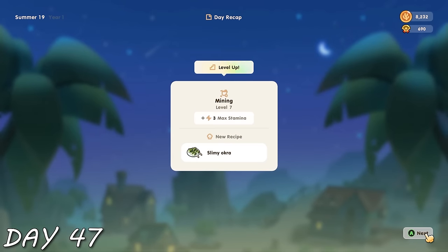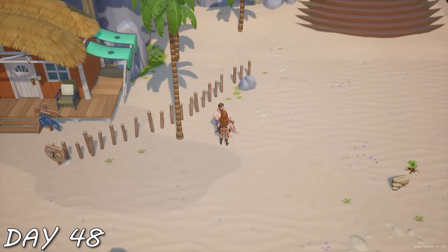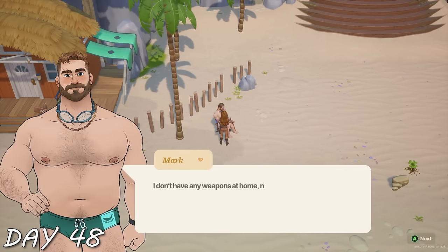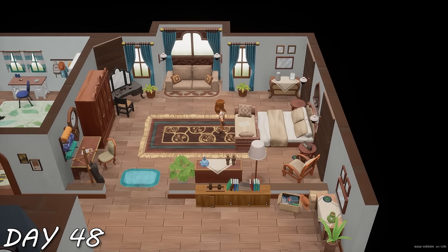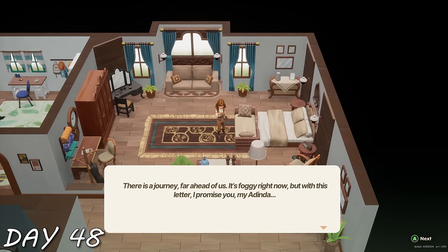I stayed in the mines all day until I reached level 30, got some more jamu, and leveled up my mining. I got a heart with Surya because I gifted him something. Day 48 — now that we're nearly halfway through, I decided to start talking to Mark even on days where I can't gift him. Didn't really go well. But I did get a very sweet and sad cutscene when I went into the carpenter's — a love letter from Joko to Dinda.